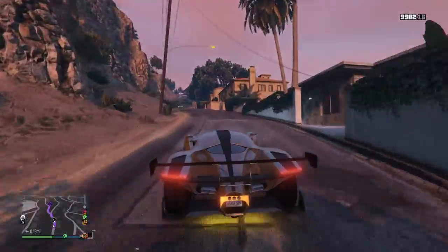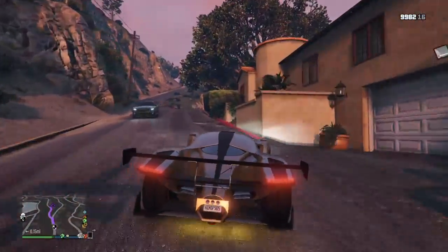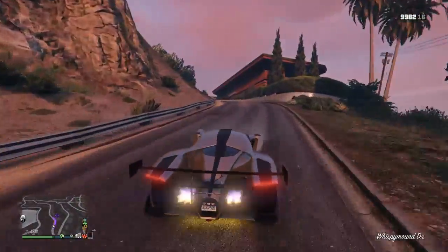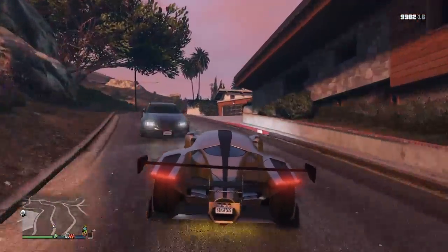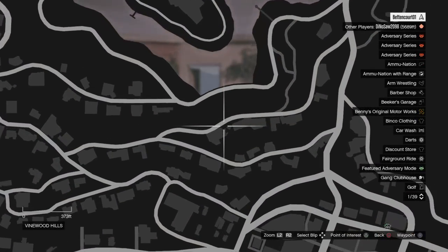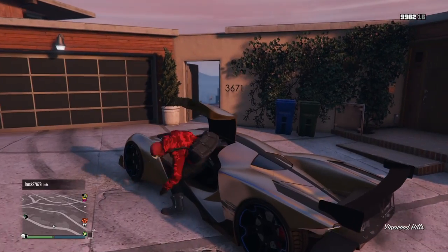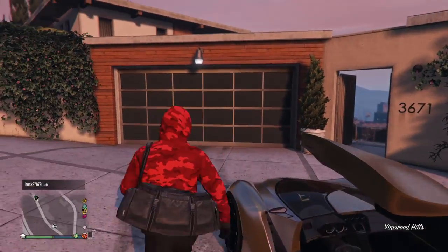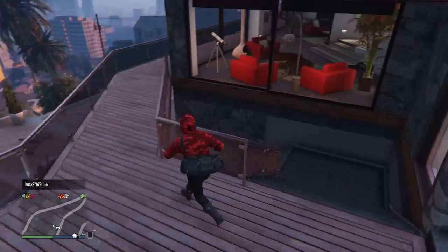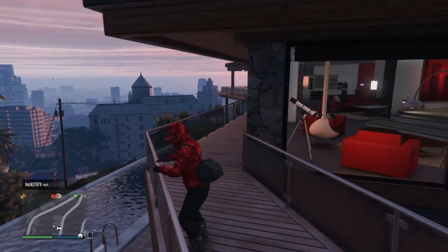I bet everybody knows where Franklin's house is — it's over here right at the dot. Right here, just in case you don't know. I'm gonna mark that, and I will show you how to get inside his house.